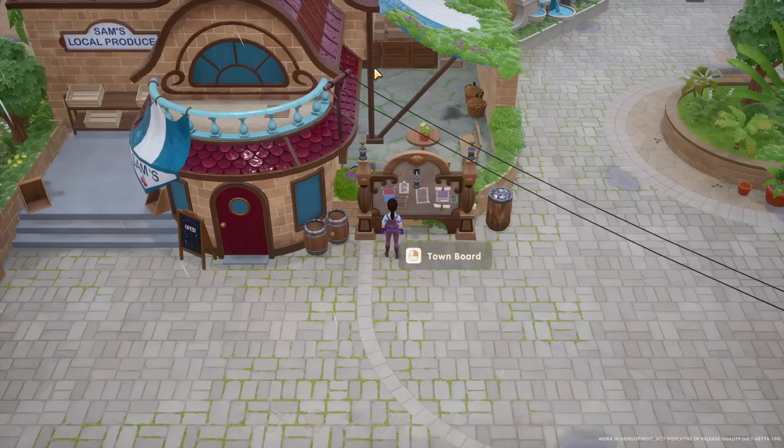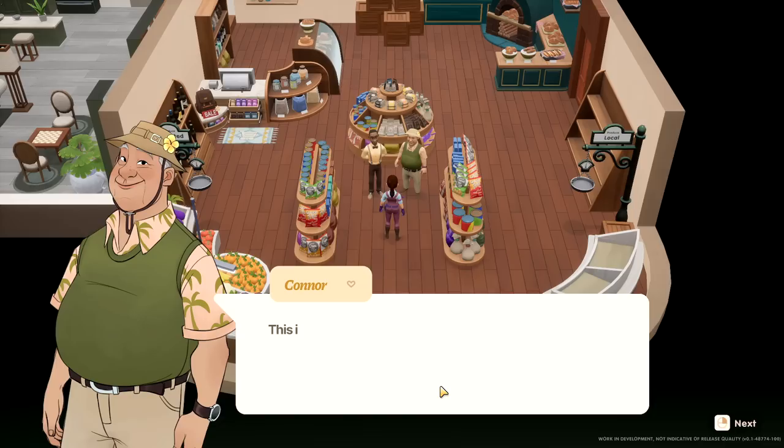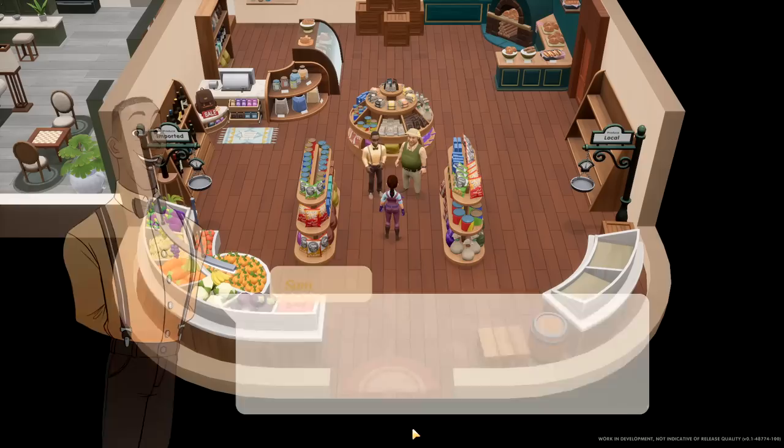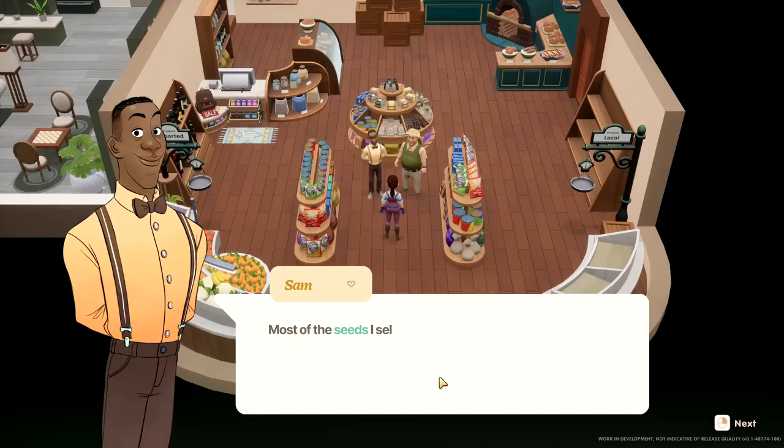Maybe I can get him some sort of present — I would love to say thank you for upgrading my house and giving me a TV and all that. Oh look, Mayor Connor's here! Sorry I didn't get here yesterday — I want to personally introduce you. Don't I already know Sam though? Hi Sam, I like your bow tie. Welcome to the general store — you'll find most of your farming needs here. I always shop local — no Joja Mart for me.